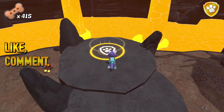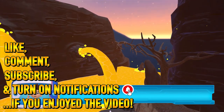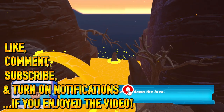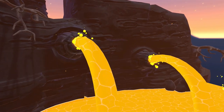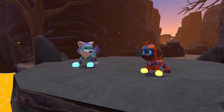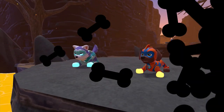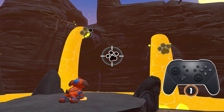Welcome back to more Paw Patrol Mighty Pups Save Adventure Bay. So in the last episode, we made it pretty far into this level. That's supposed to be a river of lava? Is that really the color that lava is? Why is that so yellowish? I thought it was more like a combination of yellow with also orangeish or something, you know?